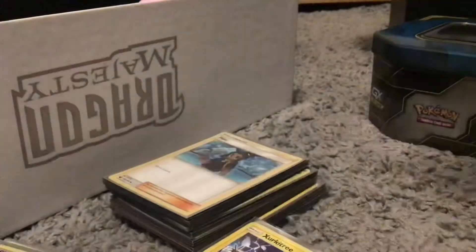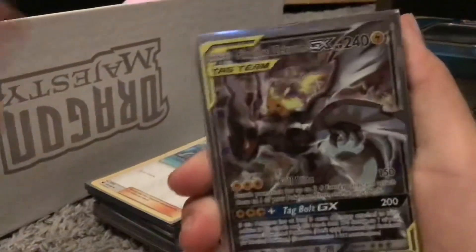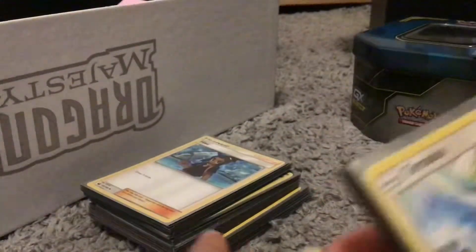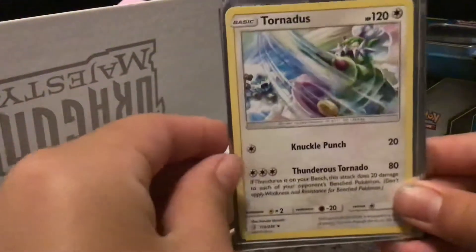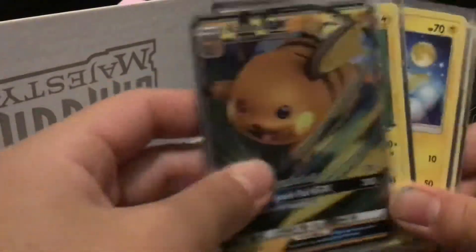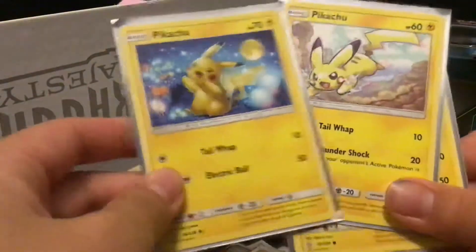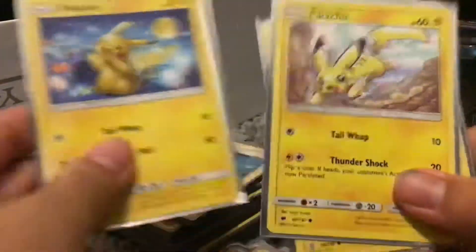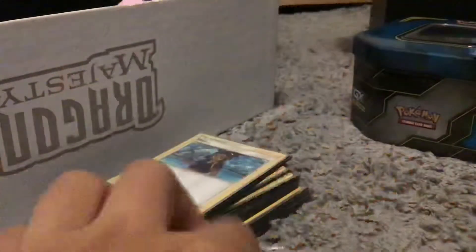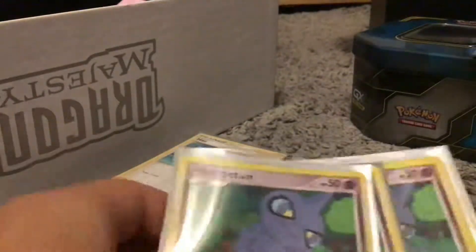A Pikachu and Zekrom GX! We got a Zapdos from Generations — doesn't count as an EX or GX. Tornadus — yes, I finally pronounced his name correctly, guys. We got a Silvally GX, we got a Type Null, got a Raichu GX from Hidden Fates, and three copies of Pikachu. This Pikachu is from Burning Shadows. Sorry if you hear talking in the background — I really apologize for that. I hate when my cards aren't in order.